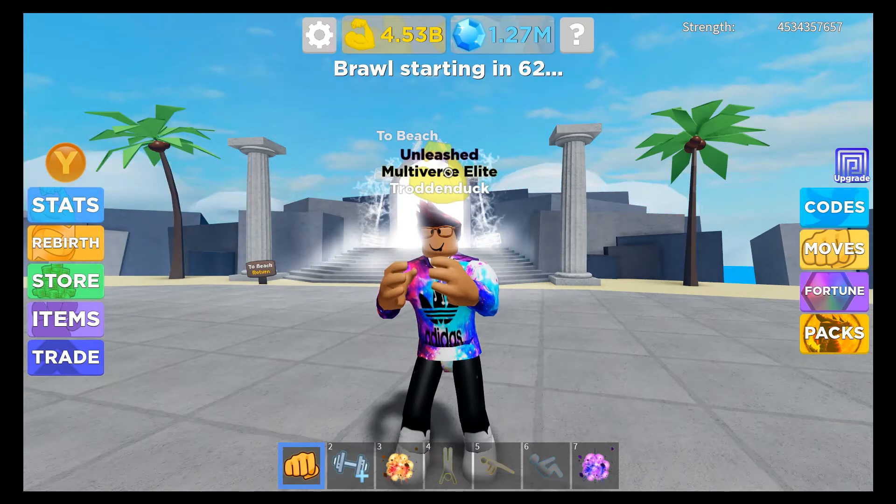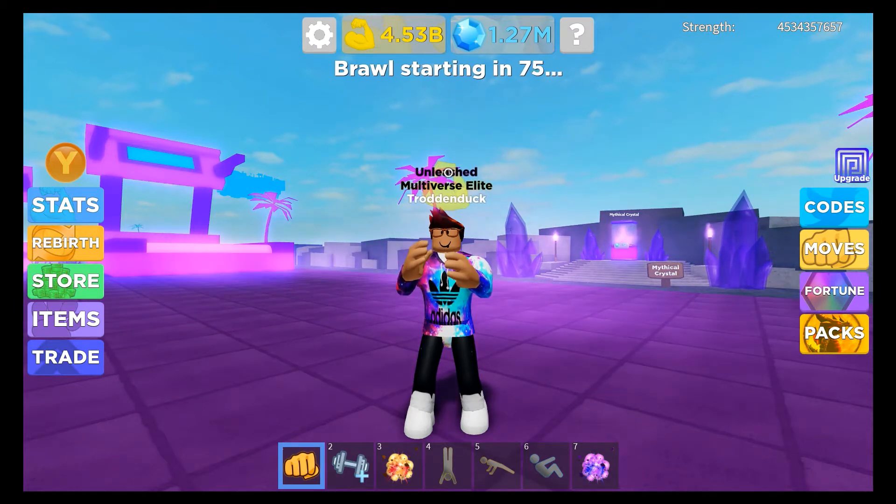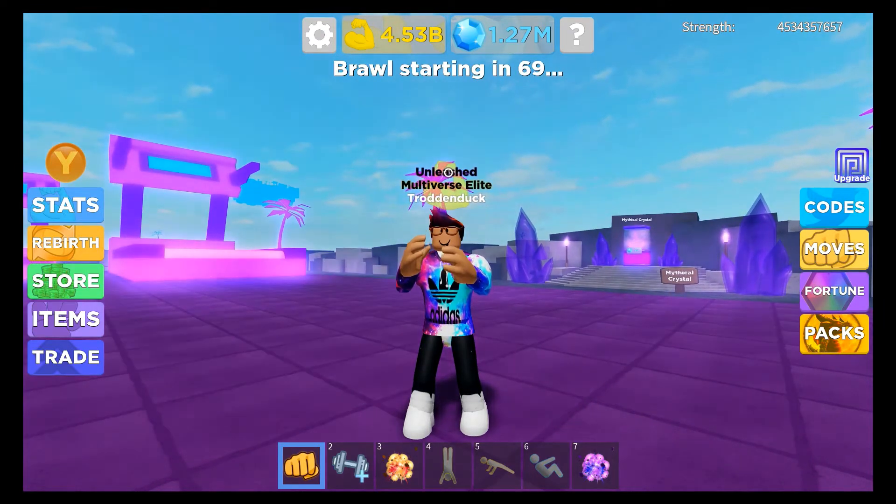The third step for getting to 1 billion strength in Muscle Legends is downloading an auto clicker. The way that you get an auto clicker is through Google Chrome on a laptop, desktop, or anything that can support Google Chrome. I recommend OP Auto Clicker — just look it up and download it. After this video, please look up a tutorial for OP Auto Clicker so you get all the right settings and don't break your computer.